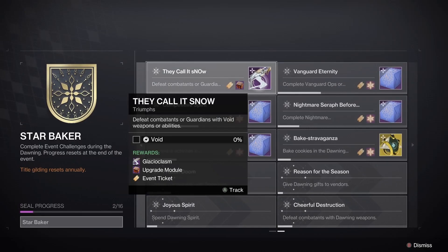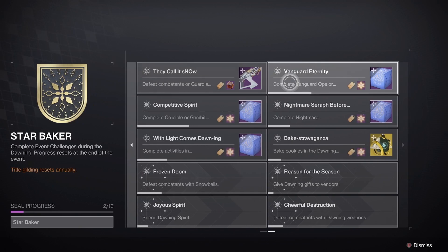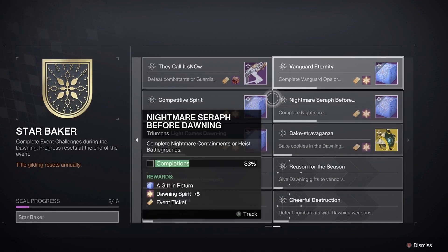Vanguard Eternity will require 6 completions of either Dares or Vanguard Ops to complete this triumph, and Competitive Spirit requires Crucible or Gambit completions. You get 10% per loss and 20% per win, so if you win all your games you can get this one done in just 5 matches.